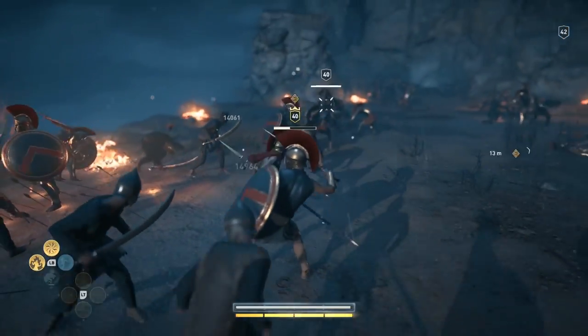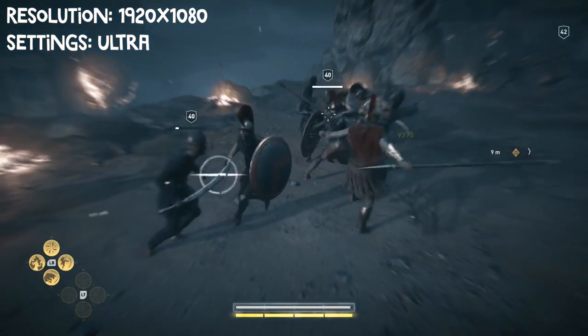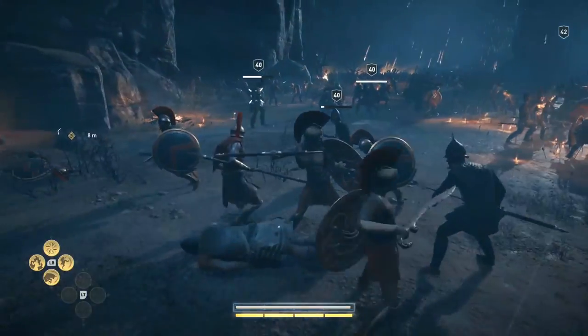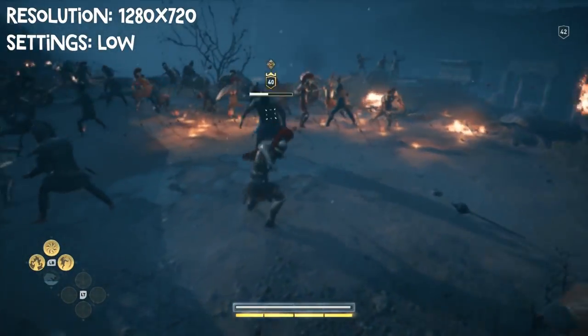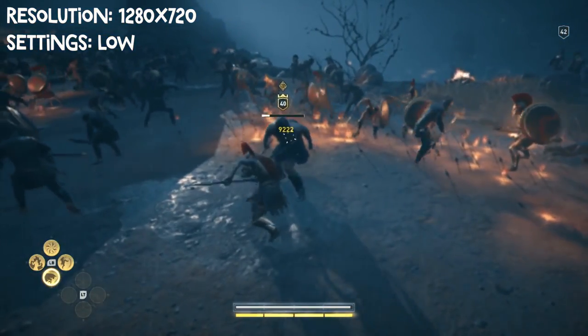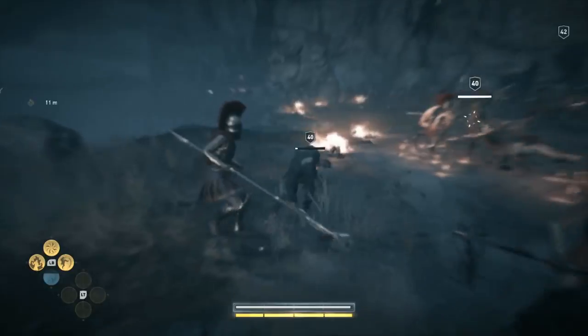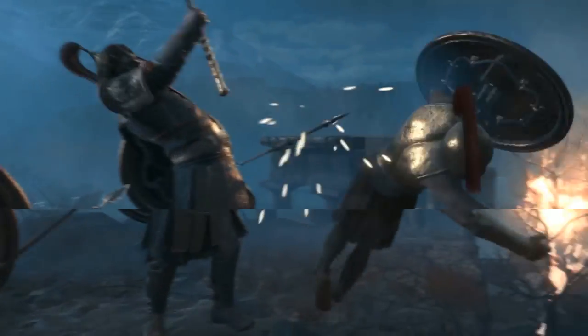So what settings are these at? These are on the maximum settings right now, everything on Ultra, but we can actually get started pretty early in bringing everything down. Let's do it. It looks like I'm looking through a stained glass window. It's a little blurry, but not the worst. I feel like we could do so much worse to it. So why don't we do that? Before this cutscene ends, we're going to destroy this game.